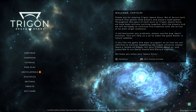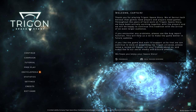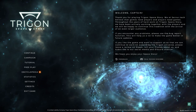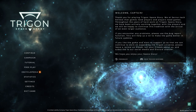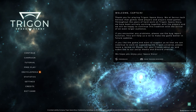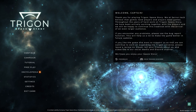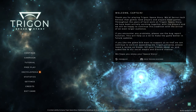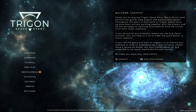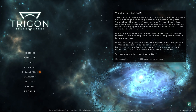Trigon: Space Story is what you would call an FTL-like. FTL, otherwise known as Faster Than Light, came out probably around 2012-2013 — the golden era. It was available on tablets and PC, something everybody was playing just to kill time. It was a challenging experience and spawned a number of games trying to capture that same style of individual ship management with room-compartmentalized systems, but nobody really nailed it.